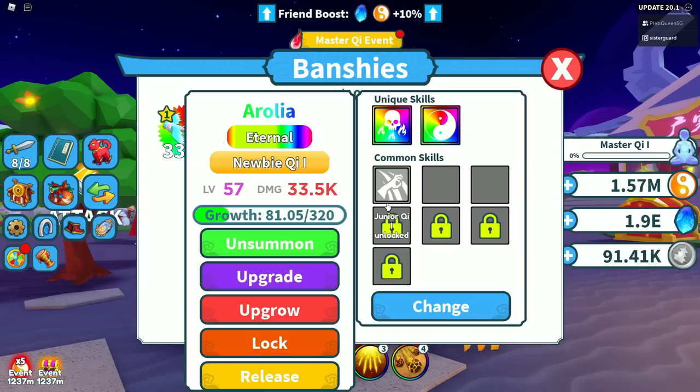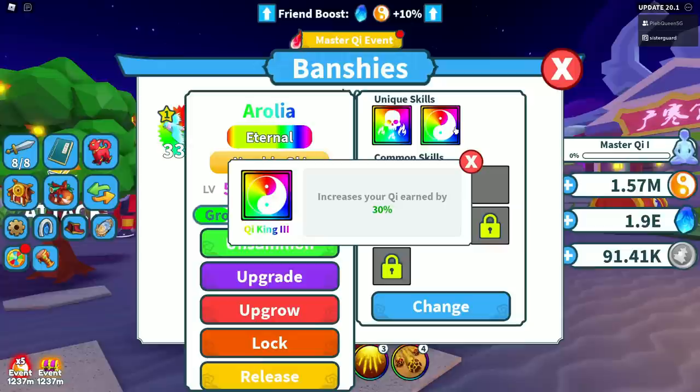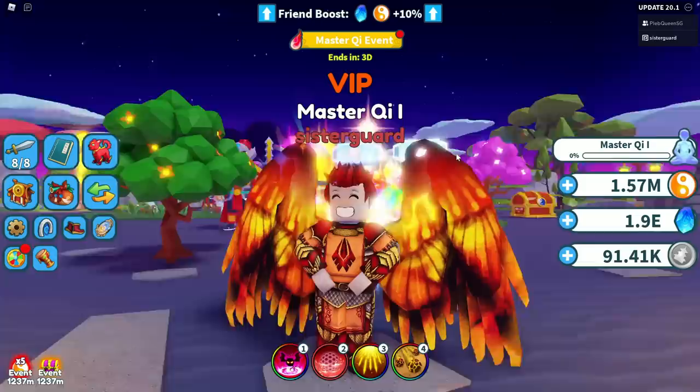The newest addition is pets. What you're looking for is the Birdie — this is the base form. The Legendary version gives ten percent, the Mythical gives twenty percent, and the Eternal gives thirty percent. That's also going to give you an increase to chi gain.